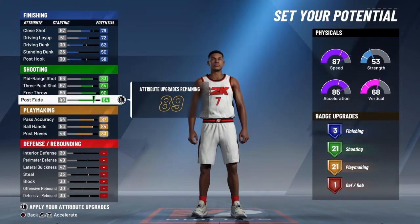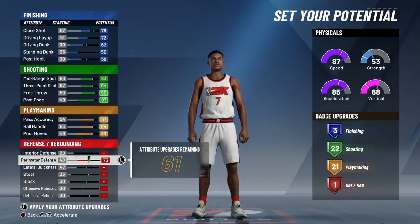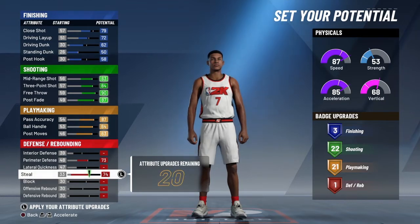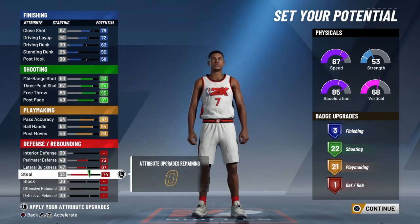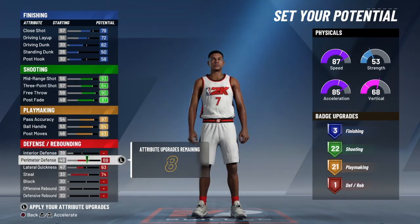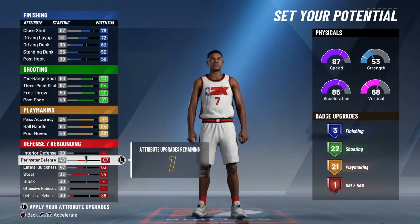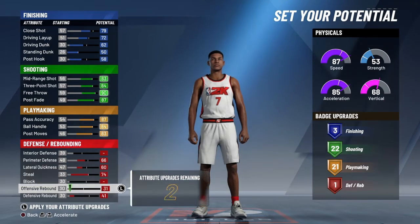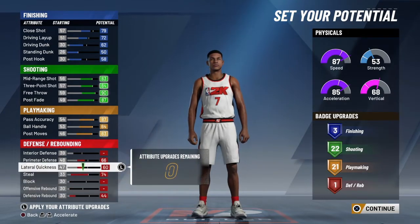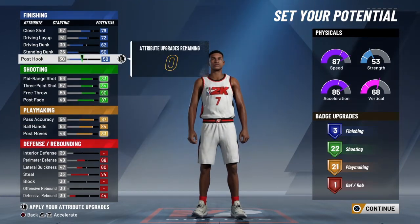I didn't want to turn it up too much because then it would categorize me as a slashing playmaker, and I know a lot of y'all were getting that. For perimeter defense I went with steal — I turned that all the way up because we're gonna need clutch stops. I want to be able to have at least one defensive badge. This year I'm planning on making at least two players — a sharp shooter or two-way with shooting ability, and a lock, something like that.